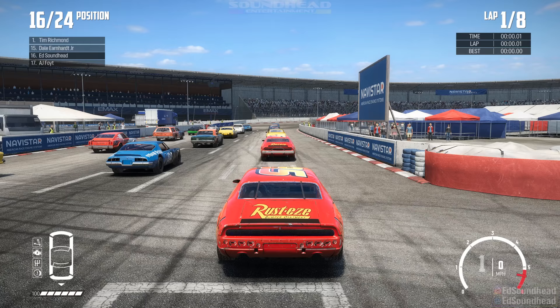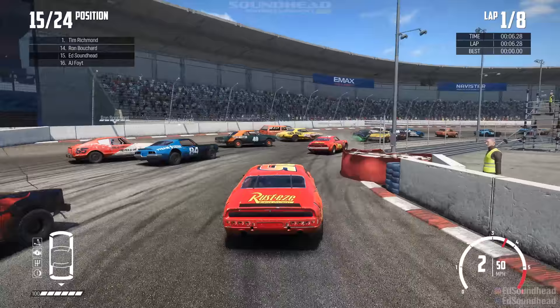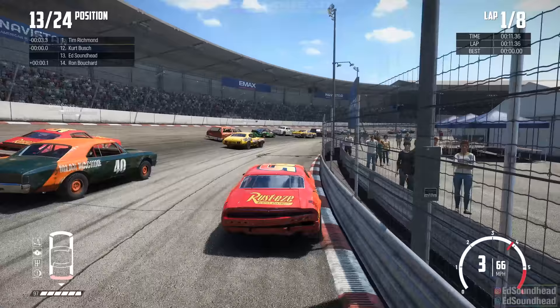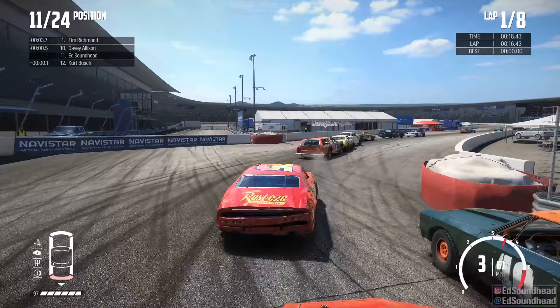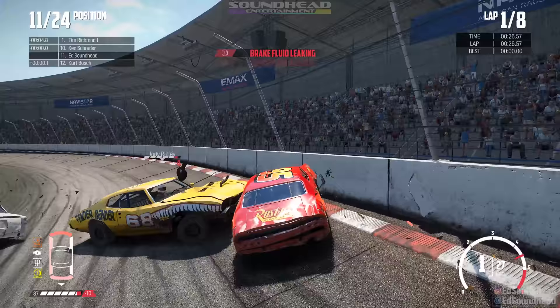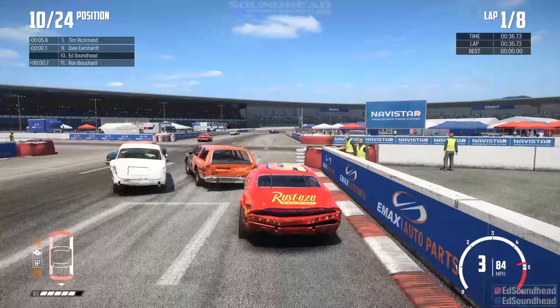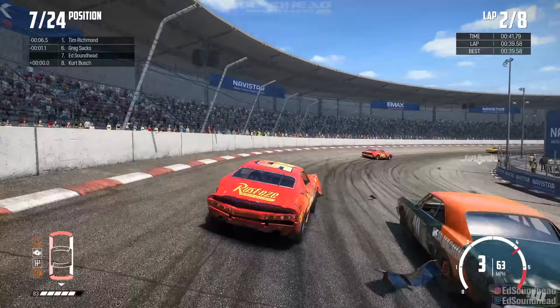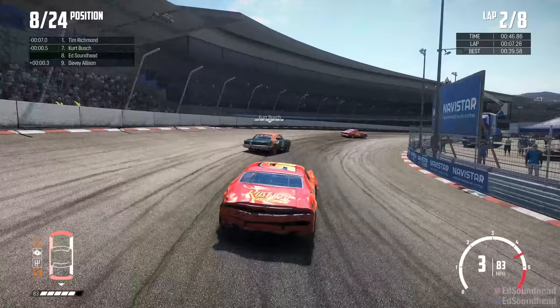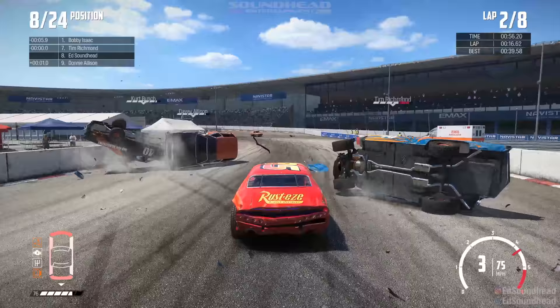Attempt number four — just gonna try and survive. I play it cool on the inside, get shoved through the corner but survive. I try to throw it up the inside on the 24 car, get put into the wall — and guess who it was? Jody Ridley. Is Jody Ridley my new rival? Has Cecil Gordon been tossed aside? Someone in the comments kindly gave me a history lesson on Jody Ridley and now it seems he's decided to make me pay for my ignorance. There's a car stuck in the worst spot — and karma arrives via the war wagon, which shoves it out of the way.